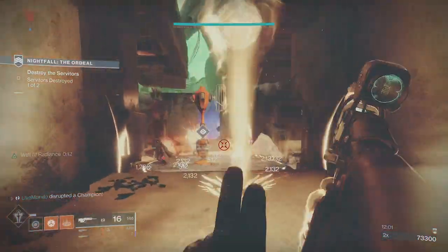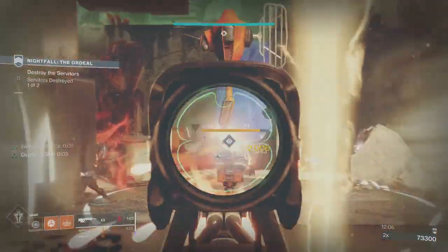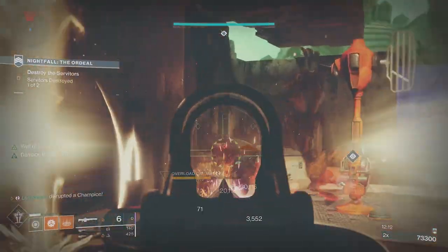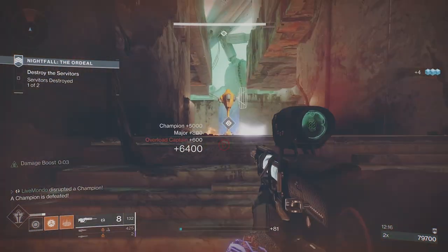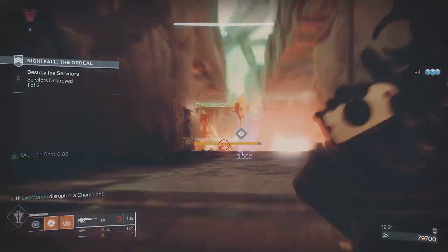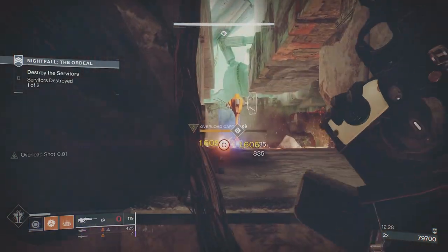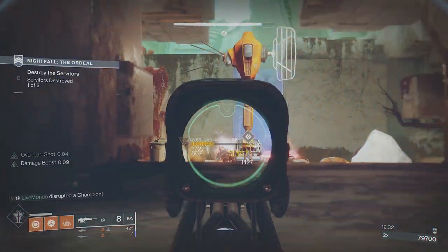I was just trying to stop one to give myself something I could actually go after, but there was just too much going on. My suggestion would be to put the Well down a bit further back — don't stand right on the line. I also have the damage mod active because they're lighting up, meaning I'm doing more damage against them.